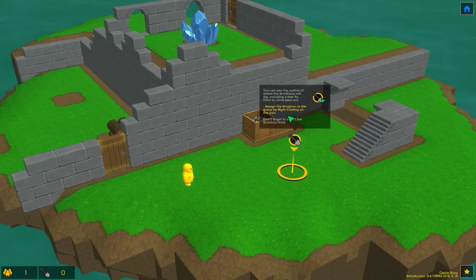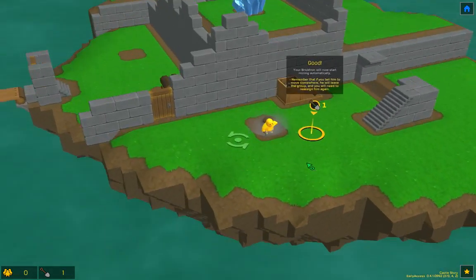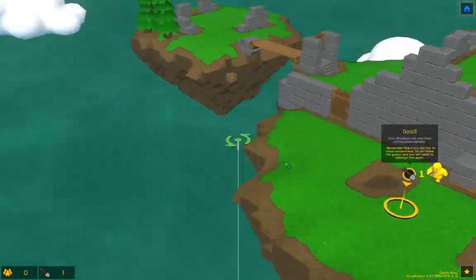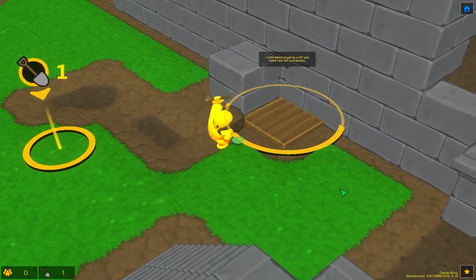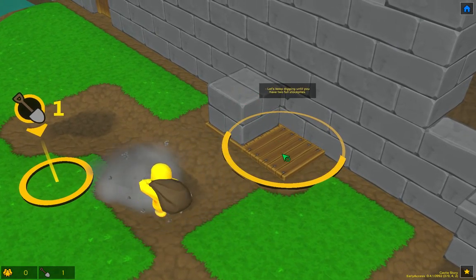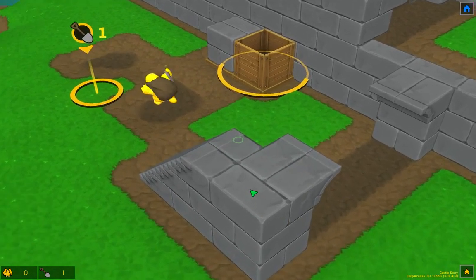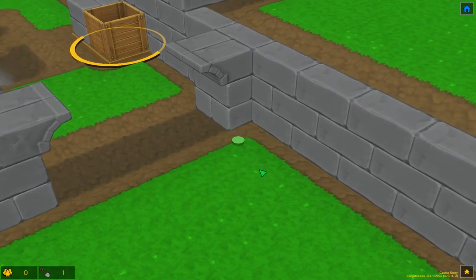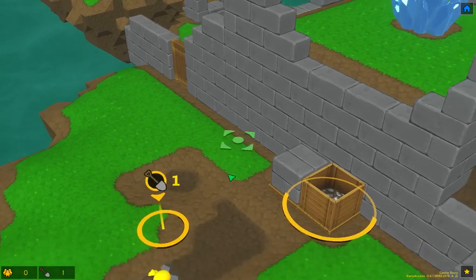Assign the Bricktron to the group - clicking on the icon. Look at him, he's digging. We're living in quite a small world there, Bricktron. I feel sorry for you. So when it's full it will create bricks, and I'm guessing I can place them afterwards. I quite like the graphics - quite smooth, a little artistic art style in this game.